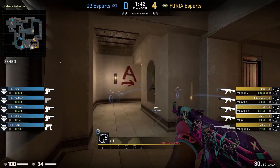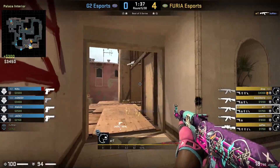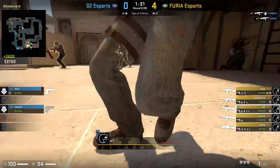Here is a clip of Art just holding down his W key after getting the kill towards jungle. I know it's only a half-buy here, but you still have to respect the confidence from Art to just push like this against a tier 1 team in G2.